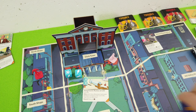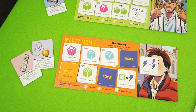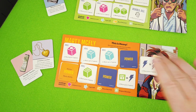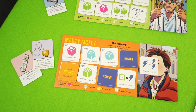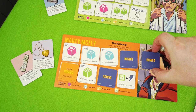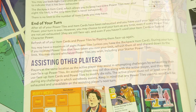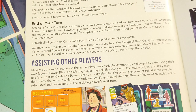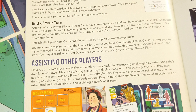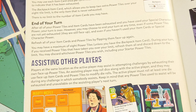We draw one power tile: 'Transform one wild into two wilds, or move three spaces.' Problem is we don't have the space, so we have to decide what to discard later. Let me check the rules - you may have a maximum of eight power tiles. During your turn if you received tiles that take you over your limit, refresh them all and discard down to the limit; you may discard whichever tiles you wish including starter tiles.